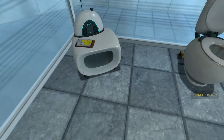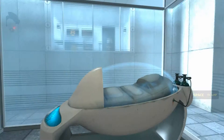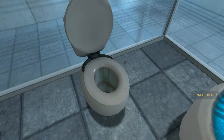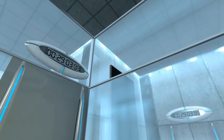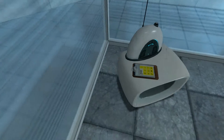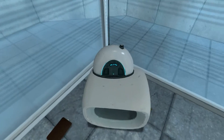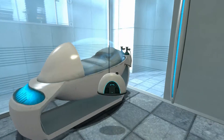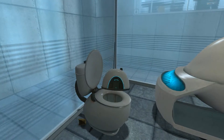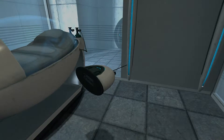Physics! And again, welcome to the Aperture Science Computer-Aided Enrichment Center. We hope your brief detention in the relaxation vault has been a pleasant one. Your specimen has been processed, and we are now ready to begin the test proper. Before we start, however, keep in mind that although fun and learning are the primary goals of all Enrichment Center activities, serious injuries may occur. For your own safety and the safety of others, please refrain from—